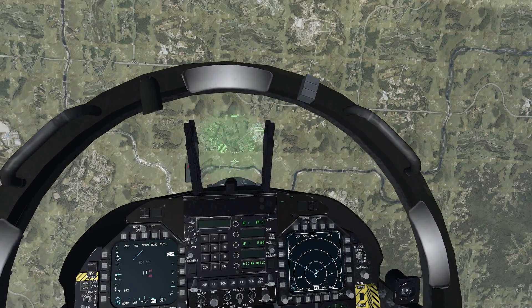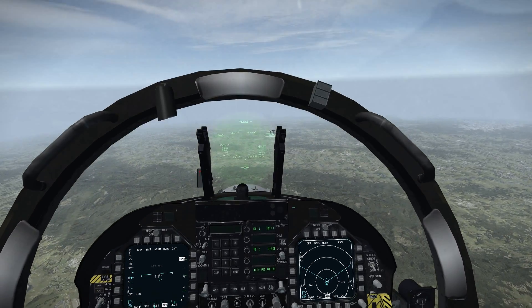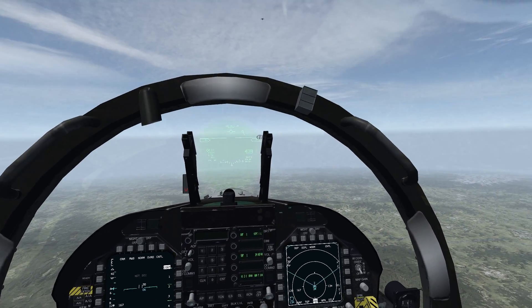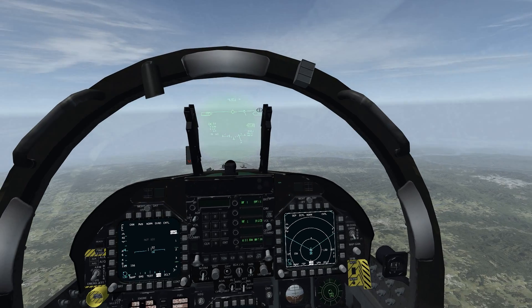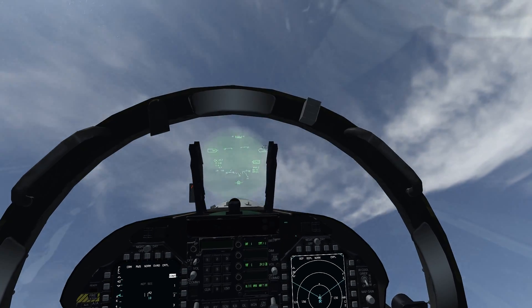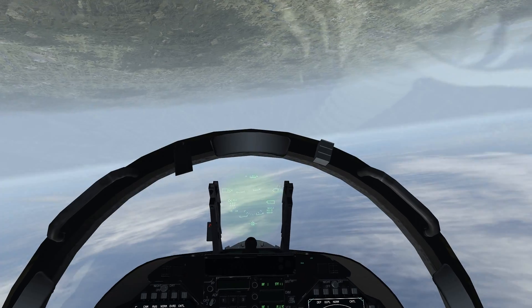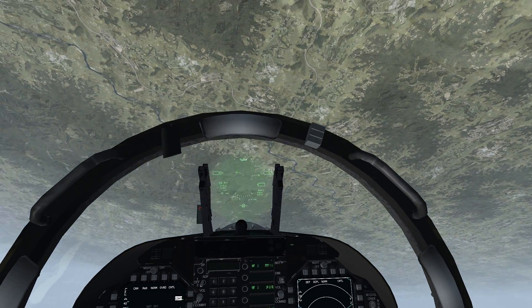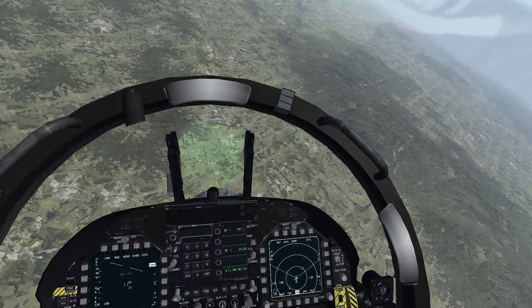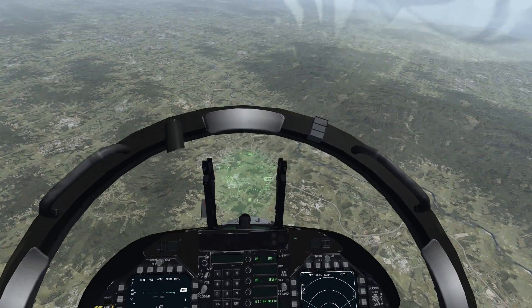Alright, split S, 5G turn. Power back up to 90. Keep it at 100 and pull — 5G. Let's take it up to 6. Over the top. Pull, pull, pull. I'm really slow here at 80. Getting the nose down, getting some speed. So you can see how slow we can get over the top there.